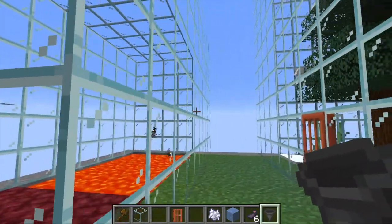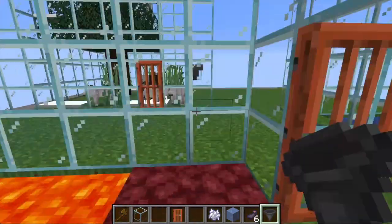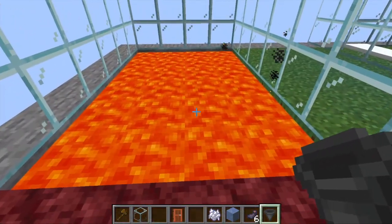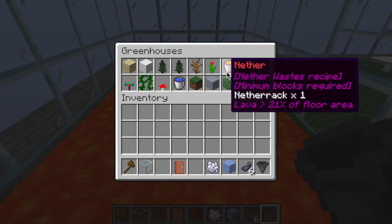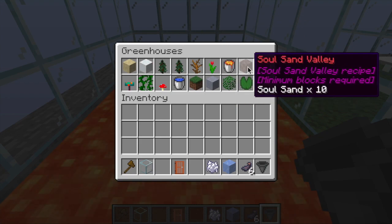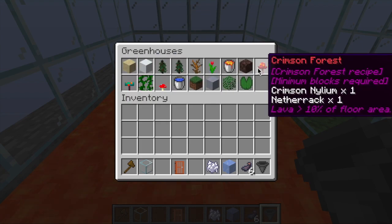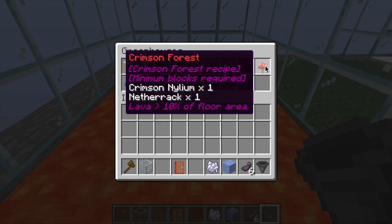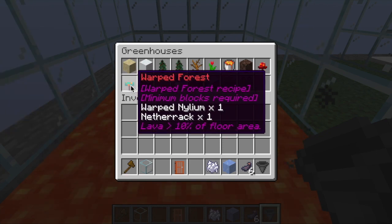Getting back to making a greenhouse — let's make an interesting one that's nether based. Looking at the recipes, we've got the regular nether, soul sand valley, crimson forest, and warped forest. All of these spawn different types of animals or mobs.